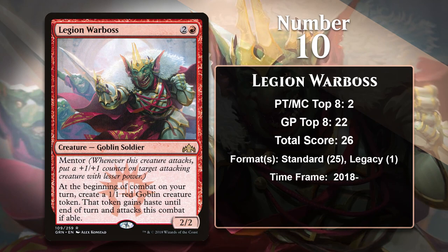At number 10, it's Legion Warboss. This guy's pretty nice because he can make his own army. Making a 1/1 token with haste every turn is great, even if it does have to attack every turn. The Warboss helps make that downside a little less of a problem thanks to Mentor, which allows him to make a 1/1 into a 2/2 permanently whenever he and one of those tokens attack together. Anytime a creature can produce multiple bodies, it's pretty nice as it makes spot removal considerably worse. If you have efficient removal to back him up, Legion Warboss can really snowball. The Warboss has been played in the main board of aggro decks like Red Deck Wins and Boros Aggro while it was in Standard, and it has also been featured in the sideboard of control decks.